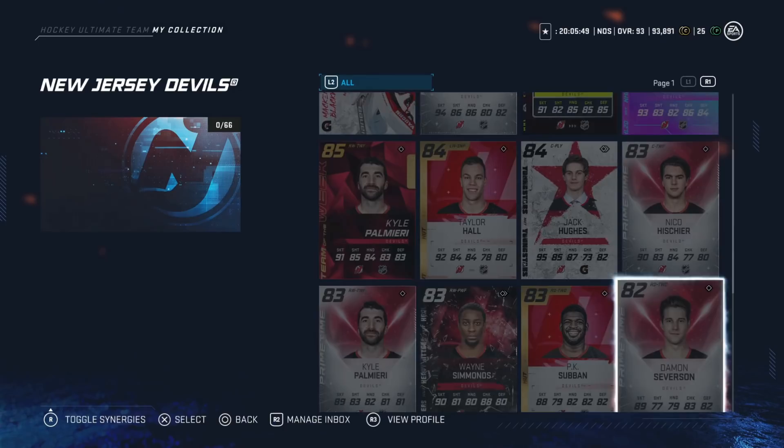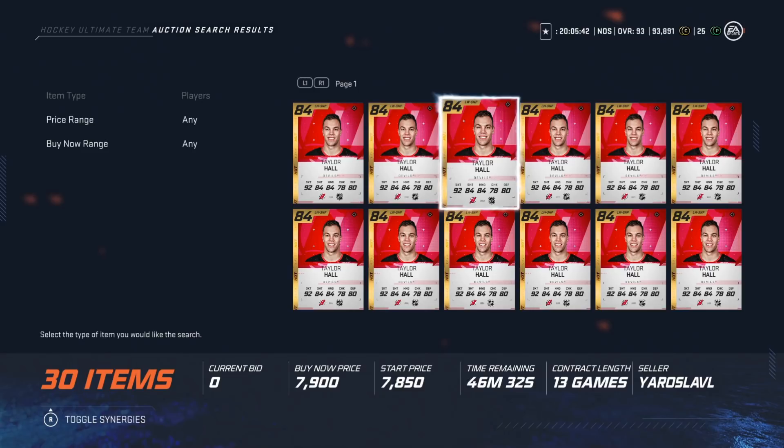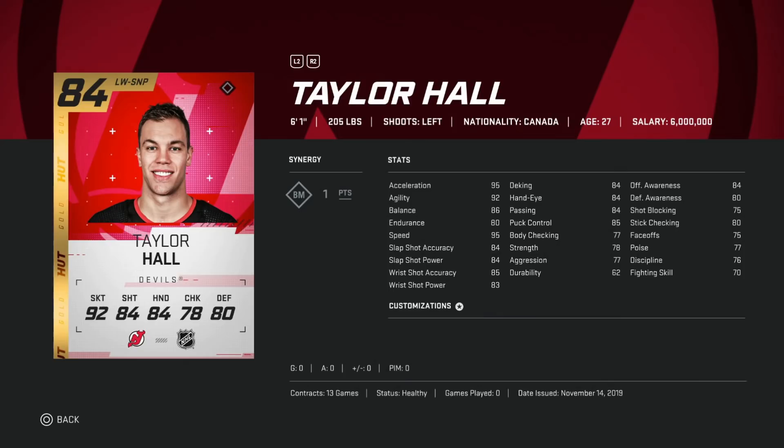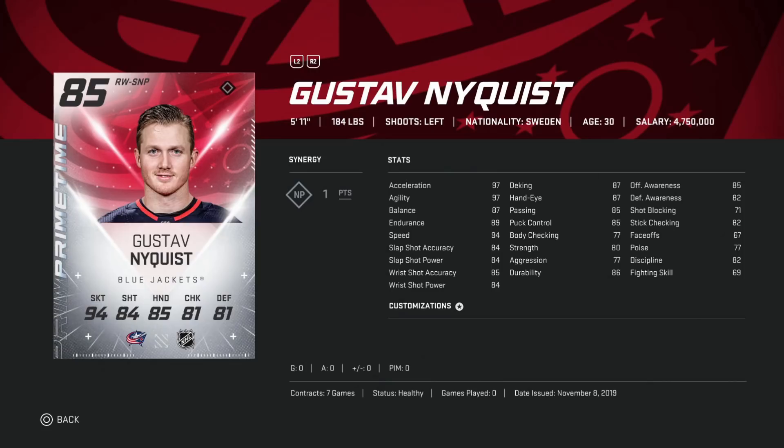We're going to start with the New Jersey Devils and take a look at base Taylor Hall. If you are starting out, this is a perfect card to go after. The reason is his speed — you can get him for under 5k. For a base card, he's got 95 speed, 95 acceleration, 92 agility, and his shot is right around 85. That's what you want to look for in a very cheap card that can help you keep up with high-end teams as you progress through rivals.